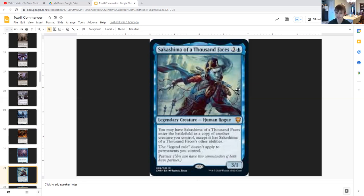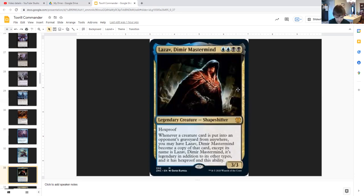Sakashima of a Thousand Faces for three generic and blue is a 3/1 legendary human rogue that may enter the battlefield as a copy of another creature you control, except it has Sakashima's other abilities — partner and the legendary rule not applying. That is very powerful because you can have another Toxrill, meaning two Toxrills on the battlefield. Instead of a creature your opponent controls having minus one minus one for each slime counter, it has minus two minus two, and whenever a creature an opponent controls dies with a slime counter, instead of one 1/1 black slug you get two.